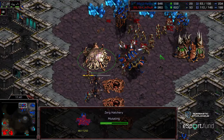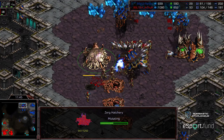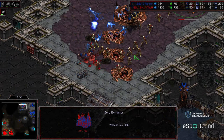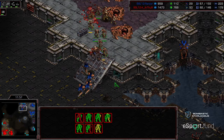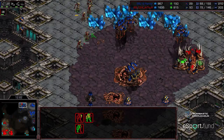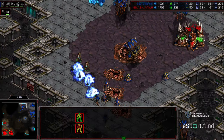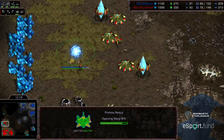He doesn't have any Observers here, so the Zealots need to pound down these hatcheries as quickly as possible and evacuate. Takes the hatchery out. The PsiStorms might take care of the Lurkers, but he just needs to evacuate. Unfortunately, that ramp is blocked by Hydralisks, so they're getting annihilated. Still, I feel like that was a decent trade — loses his army, but was able to take out two hatcheries, and critically was able to establish that 9 o'clock base.